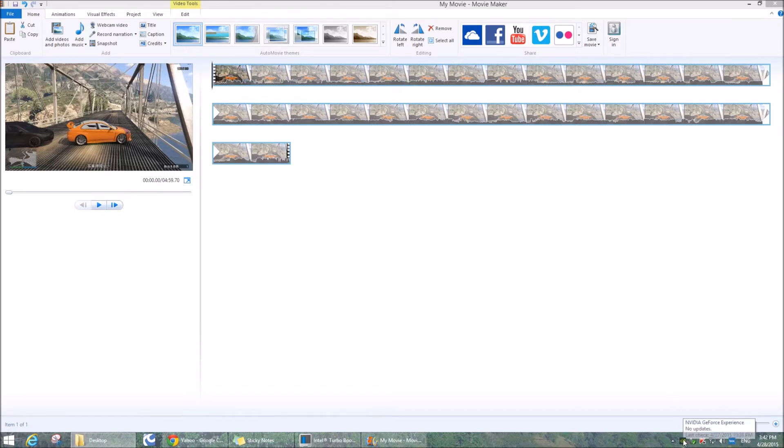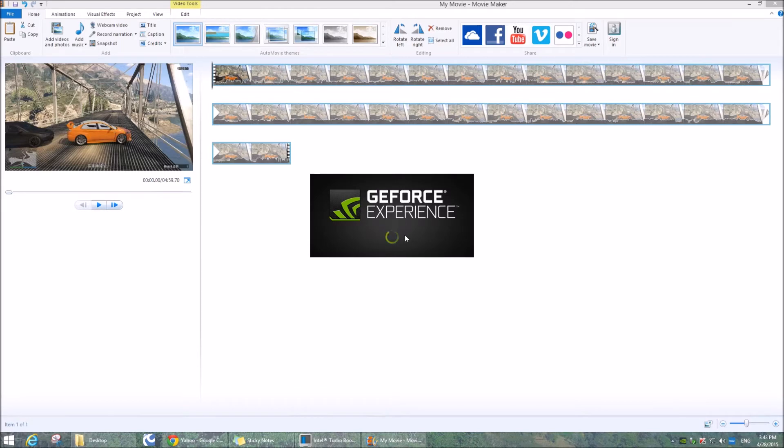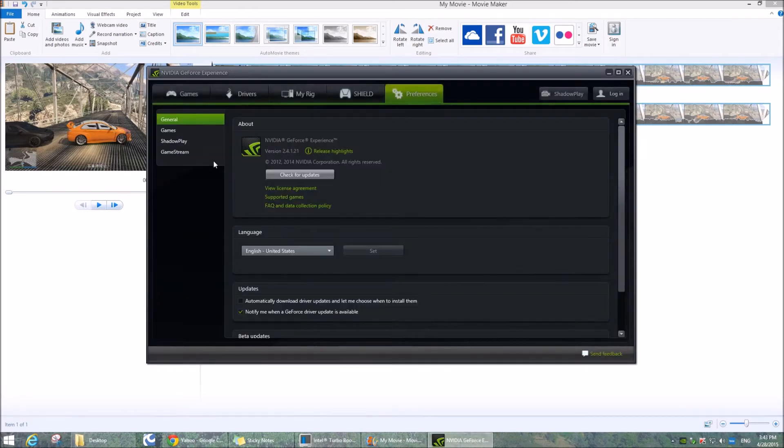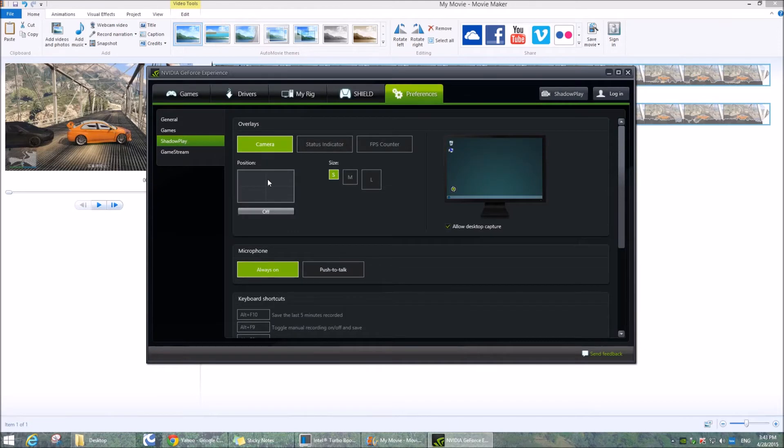Go and open your NVIDIA GeForce Experience. Go to the Shadowplay. Make sure you enable the desktop capture so that you are capturing your voice.